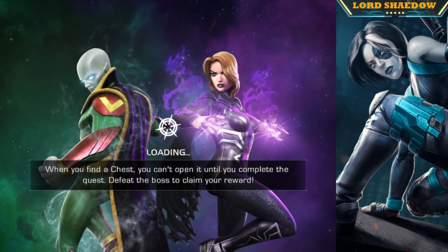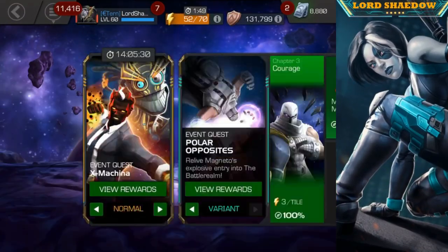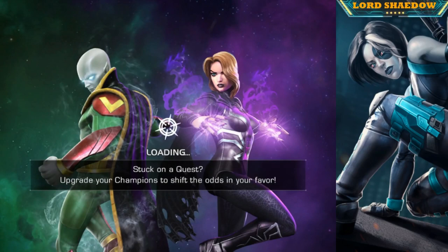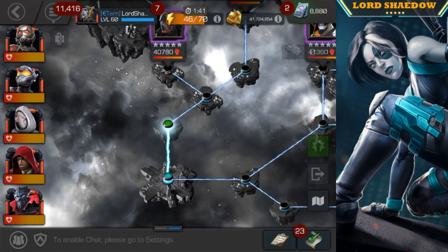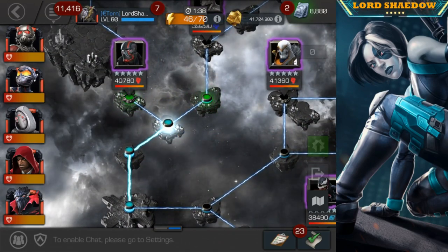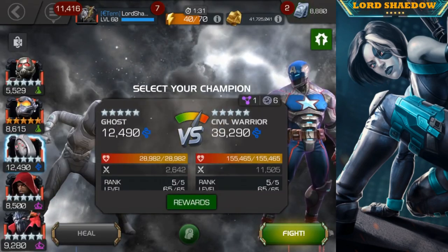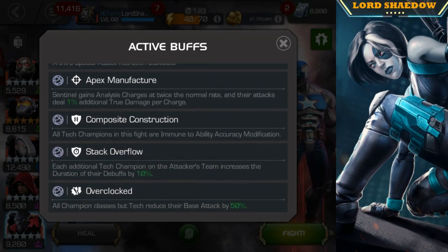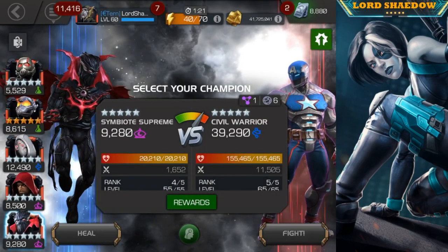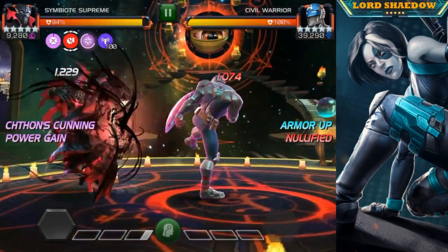That is Symbiote Supreme. Let's find another fight — we're going to go up and fight that Civil Warrior. He gets a lot of armor-up buffs on his Special 1, so he can be fun. Let's check his buffs: we don't want to hit into his block because of Explosive Personality, and the rest are globals. Symbiote Supreme's damage is cut in half again since he's not Tech, thanks to the global.